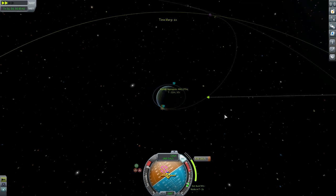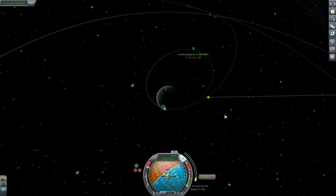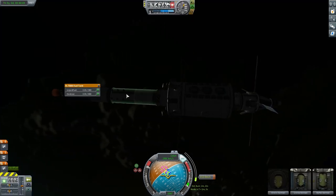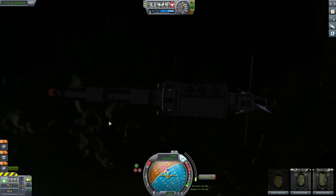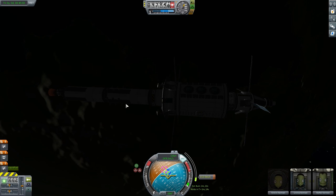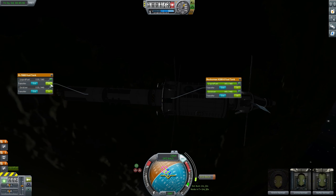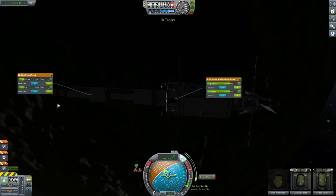Just doing a burn and time-accelerating. We've now run out of fuel in our stage — not overly ideal. We would have preferred to make it all the way to the MUN. What we're going to do is Alt-click our tanks to transfer some fuel from our upper stage to our lower stage, just to complete this manoeuvre and get rid of the garbage. We can see the upper stage has a full tank and the lower is empty, so we transfer a little in. That should be plenty — just a small amount — and we can complete our burn to achieve that MUN impact.